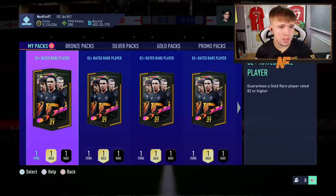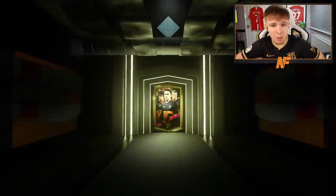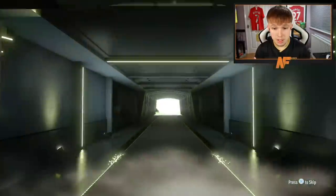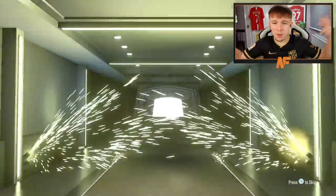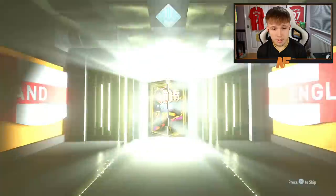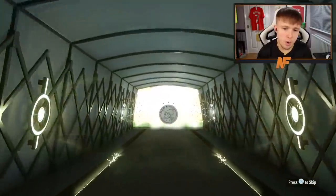Opening 10 of the 82 pluses on my own account to kick things off. First one — not even a boards. Second — two 82s. Third time lucky, we finally got a boards! It's a Uruguayan center mid... Valverde. Already got him and he's untradeable, sadly. Keep going. Next up — Onana, 84 rated. Highest rating so far — I'll take it. That takes us halfway through.